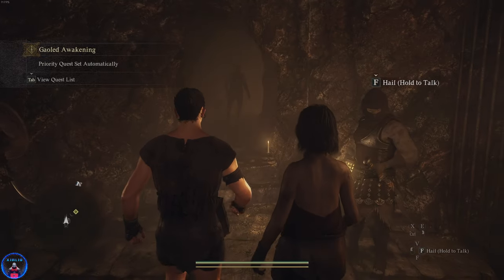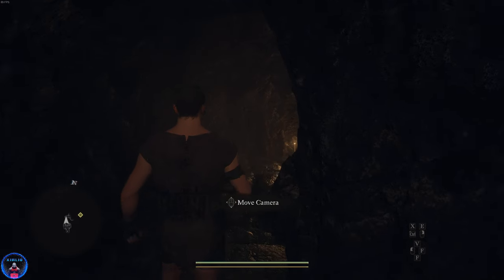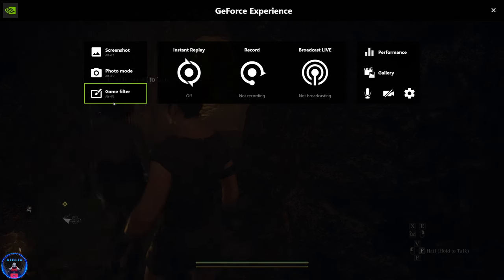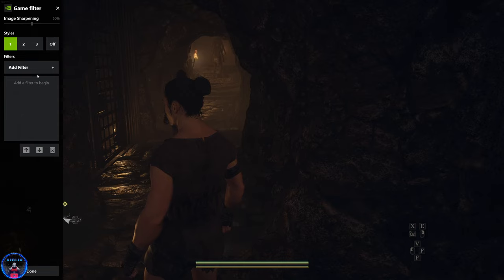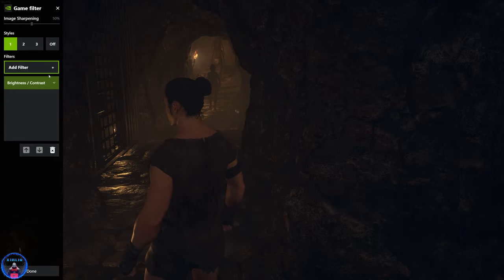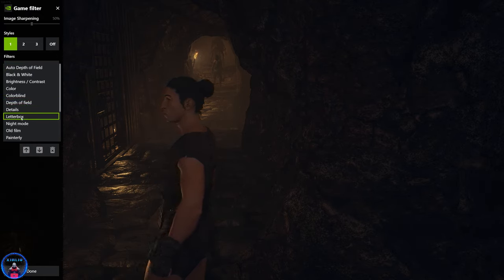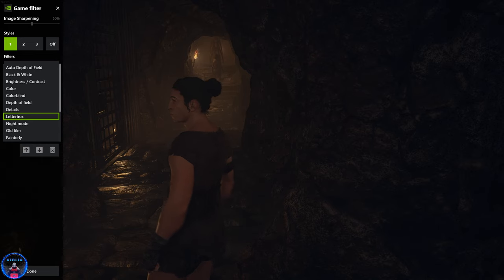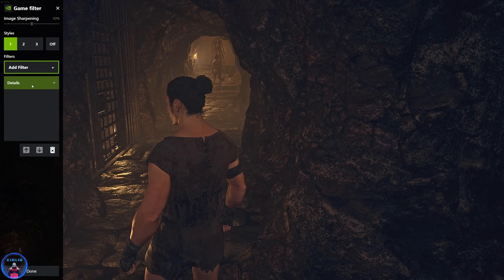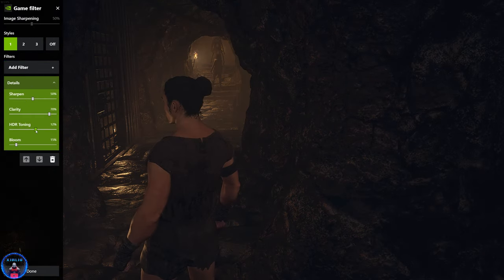It might actually have a little bit of extra frame drops. What I'm also going to try is to turn on NVIDIA game filter. Damn, this actually works. Fun fact — I tried to add Reshade, but the game instacrashes on the Capcom logo screen, so that's not gonna work. You can, however, do this.